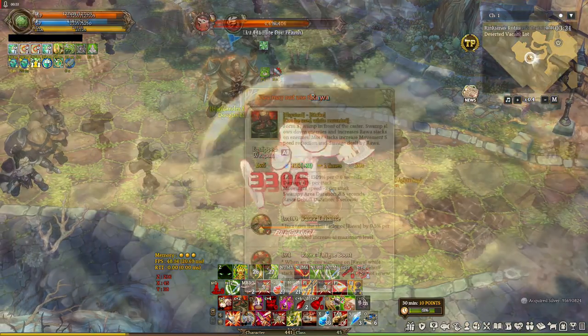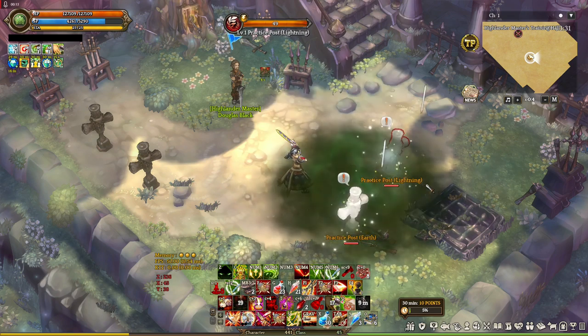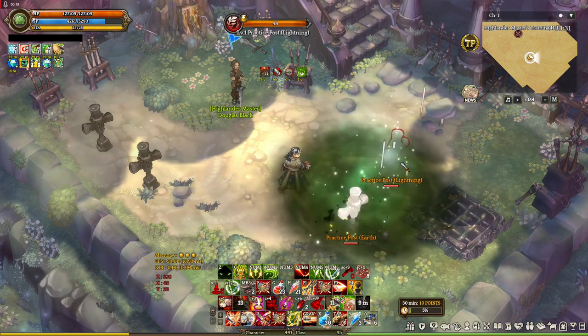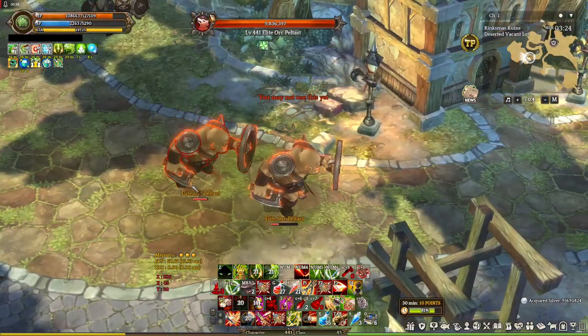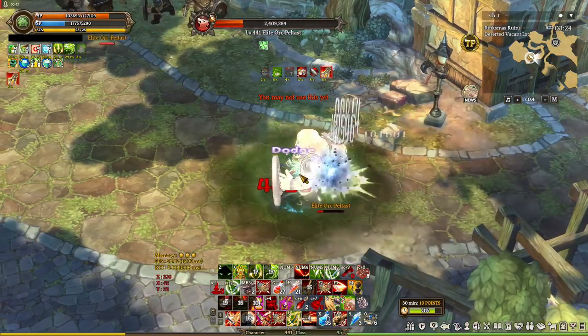Rangda skills are mostly debuffs. The first one is Rawa — an AoE debuff that deals damage every time it hits. It generates 1 stack of Rawa debuff that increases damage received by 1% and decreases movement speed by 2. The maximum stacks you'll usually get is about 14, so that's 14% damage and negative 28% movement speed.